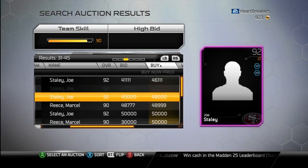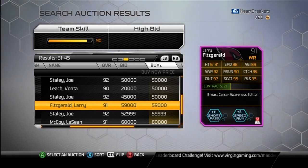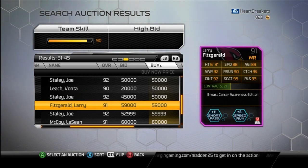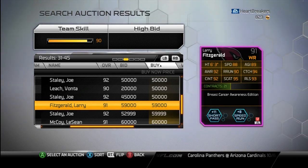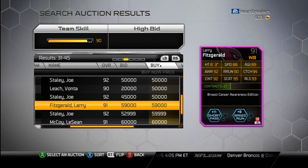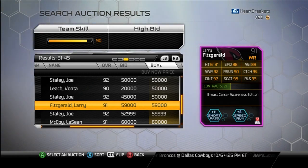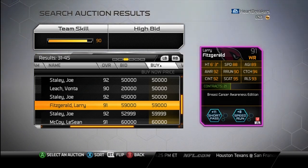The next card is Larry Fitzgerald — short pass and speed run. He's got some really nice catching stats, a little bit slow, but Fitzgerald's never known for his speed. He's known for his ridiculous catching and whatnot. So if you're looking for that possession wide receiver and you can't afford Calvin or Michael Irvin or somebody like that, right here is your guy — Larry Fitzgerald. He's 60K, a little pricey, but they're limited for 24 hours. They're going to bring the packs back — it's only October 3rd and Breast Cancer Awareness Month is all of October, so they've got time to bring them back.